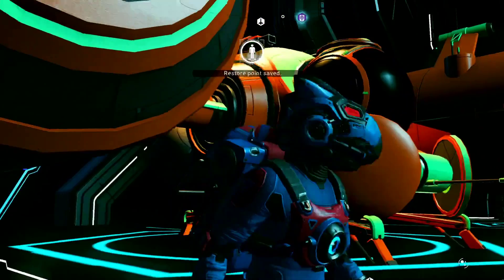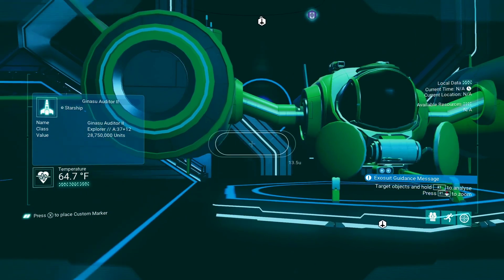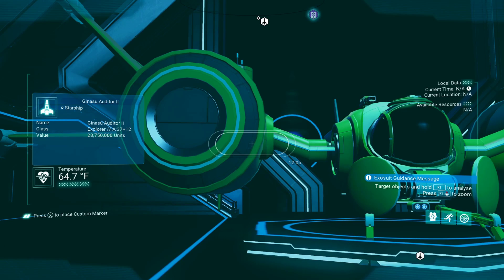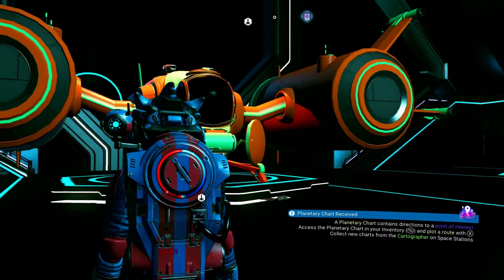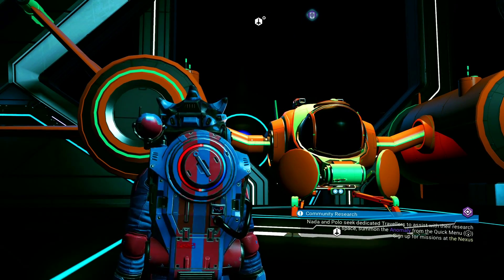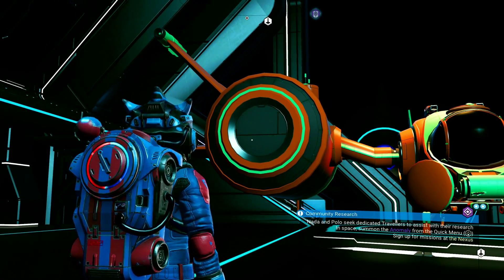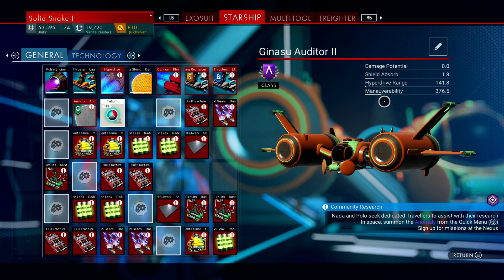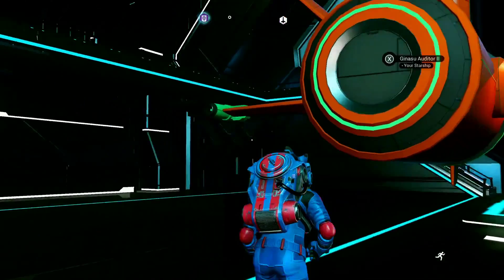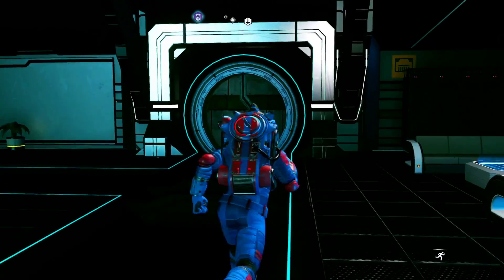Once you land at the space station, get out and look at your explorer. On the left side you'll see it's an A class explorer with 37 general slots and 12 technology slots, and it costs 28 million units to buy outright. That is why you always want to get a crashed ship — it cost me zero units to pick it up. I'll spend some money on upgrades and fixing broken parts, but nowhere near 20 million.